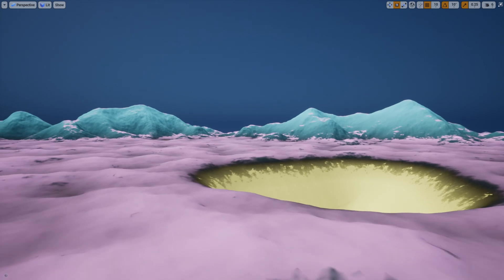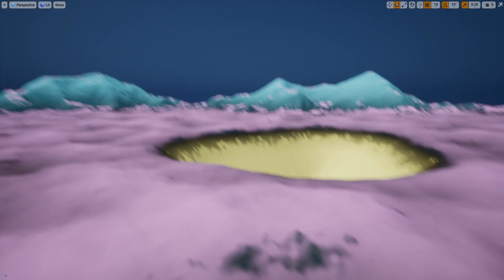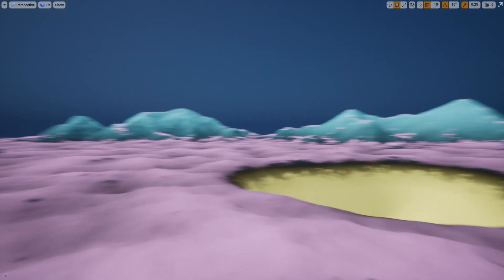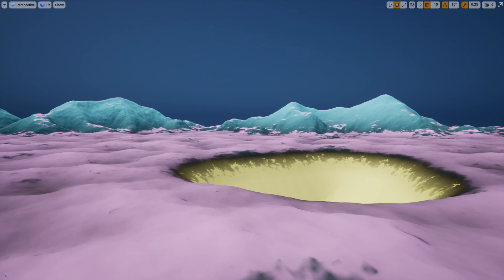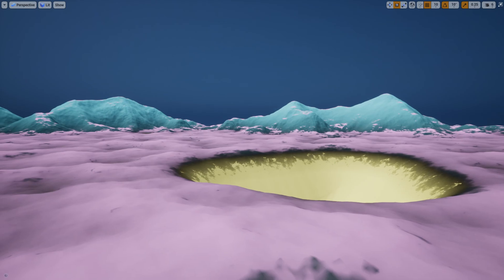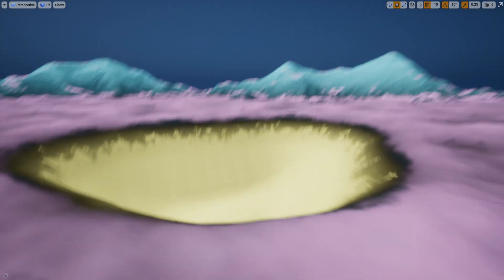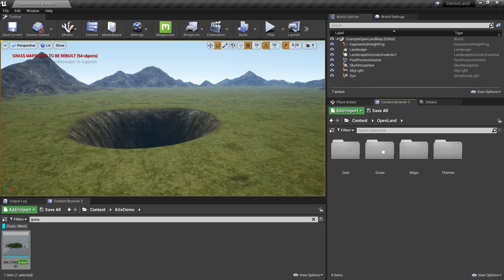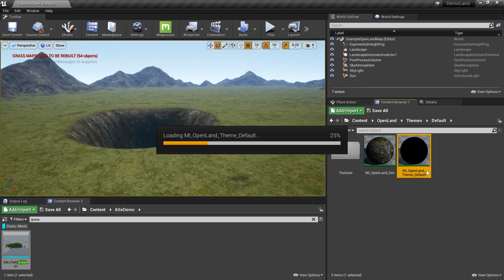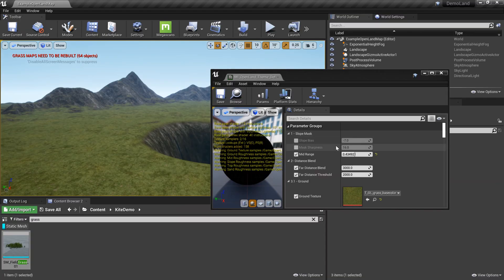Hi, welcome again. What you're looking at here is not some sort of alien world created with Unreal Engine, but this is a setup called Smart Mask, so we can spawn grass and maybe change material in very interesting ways. So let's get started. I'm going to open my Open Land default theme so I can start tweaking these values.